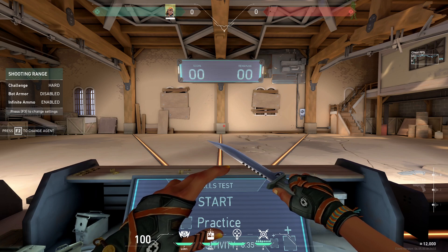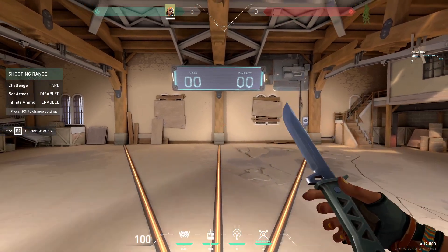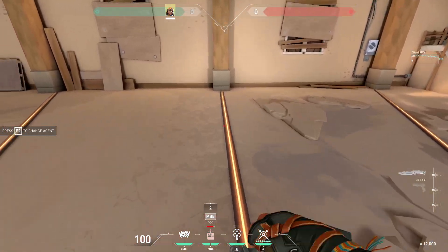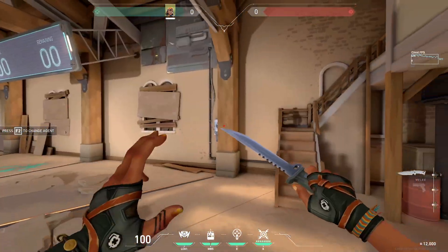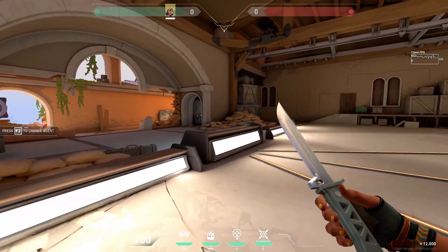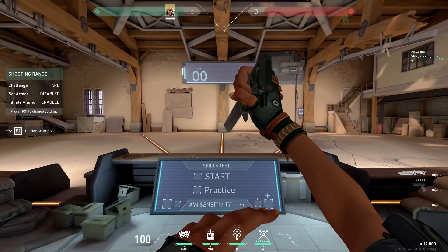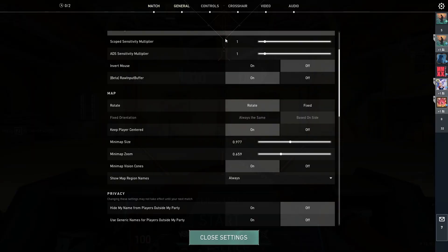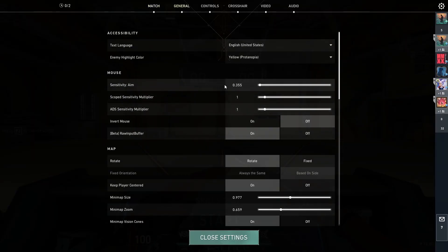Alright, so as requested, I'm going to go over my settings real quick. It's just going to be a short video for a Raze main settings. My sensitivity is kind of fast because I have to do like 180s when I'm actually going to clear all the angles, so I can kind of do like a 180 to a 360 in one swipe. If that's what you like, then you might like my settings. My sensitivity is .355 on a 1200 DPI.